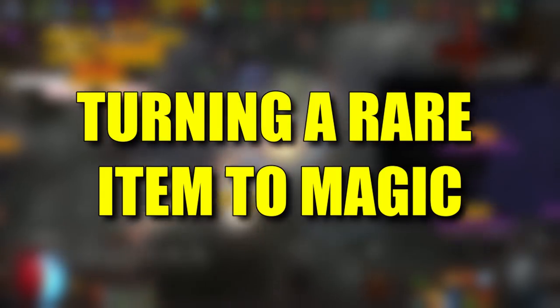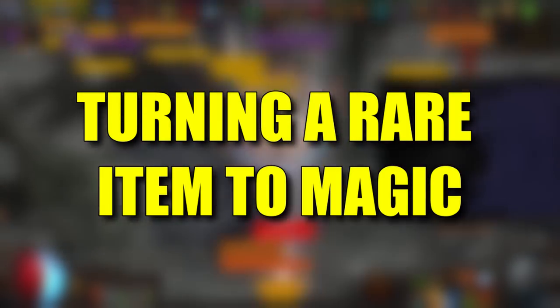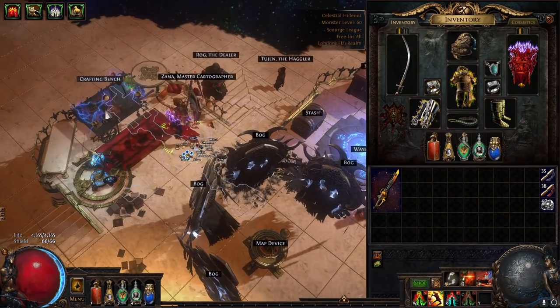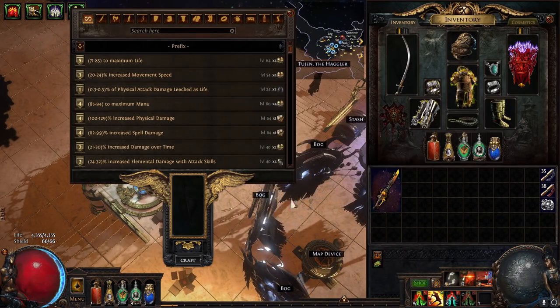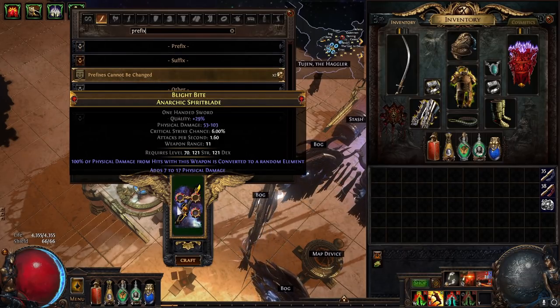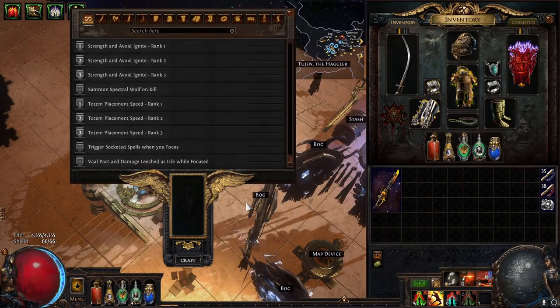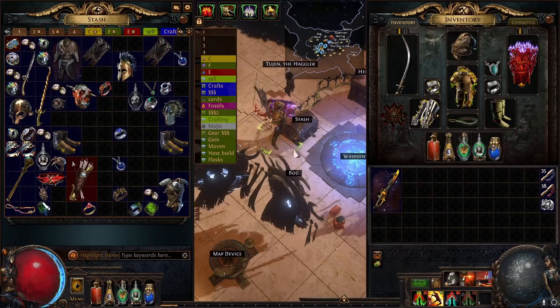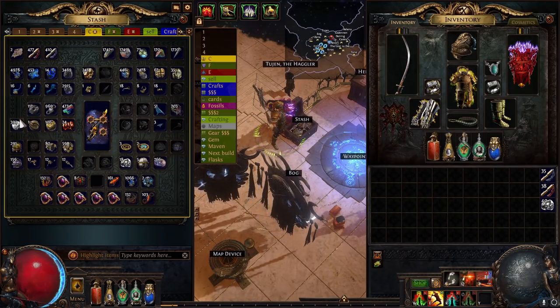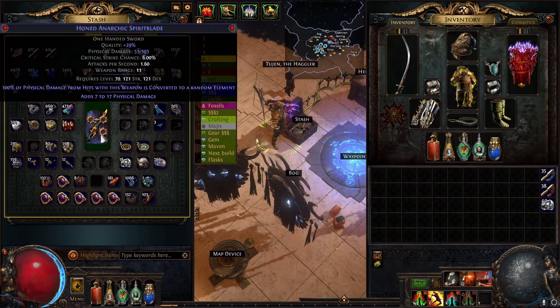Next up we have turning a rare into a magic item. This is commonly used for mirror tier items as well. You can return an item from its rare state to magic, maintaining one modifier, which will then allow you to imprint it. All you have to do is make sure there's only one modifier on the item, then craft either 'prefixes cannot be changed' or 'suffixes cannot be changed,' scour it, and just like magic it's back to magic.